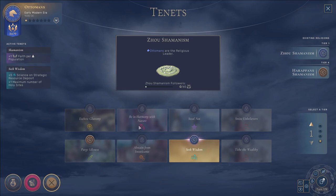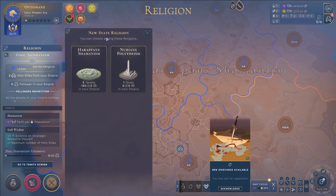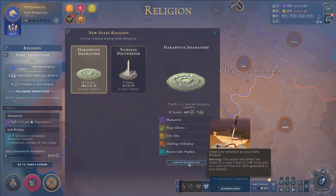So it's actually quite simple. You need to be in the religion screen, and what you then do is hold down Ctrl and press 5 — that brings up this little menu: 'New State Religion.' Here you can see we have another religion, Nubian's Polytheism, but that one was wiped out way earlier, and Harappens Shamanism. Both of these are different from our own Zao Shamanism. Basically just click this button and select confirm.